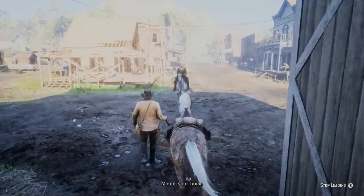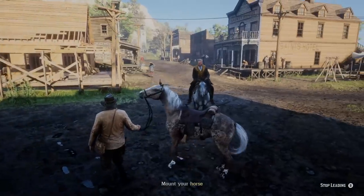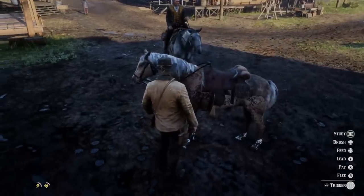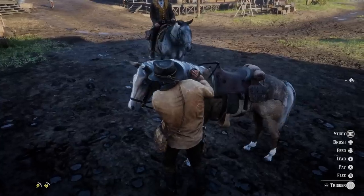Hey, how's it going guys, Mr. Boss for the win here, and in today's Red Dead Redemption 2 video, we're going to be winding the clock back a little bit to investigate a mystery of young Arthur Morgan and the first horse that he had that we know of in the Van der Linde gang.